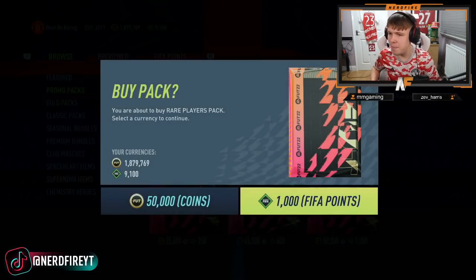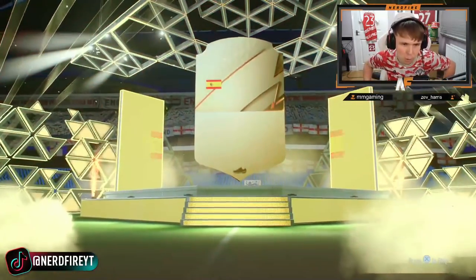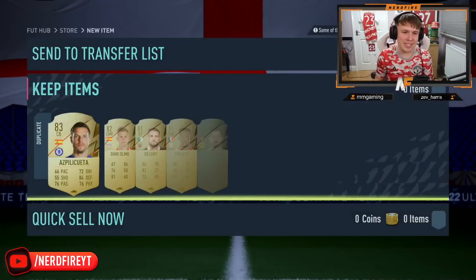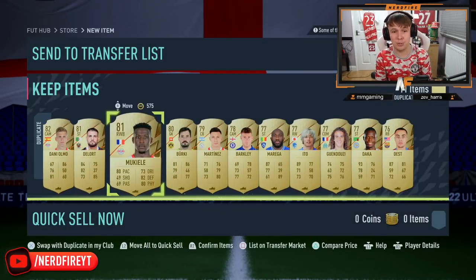50k pack number four — that's a third of the way through. It's a board, sadly. It's going to be Azpilicueta, 83 — not the greatest. A full pack of duplicates, that is really not great at all.